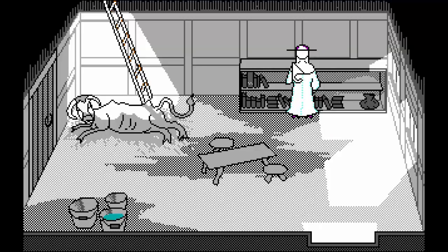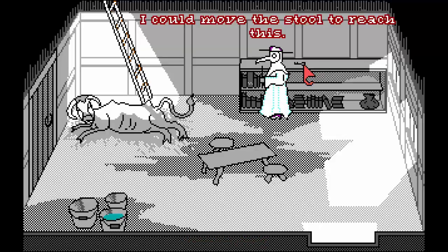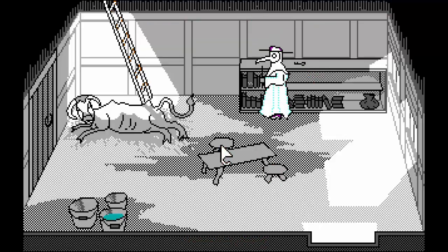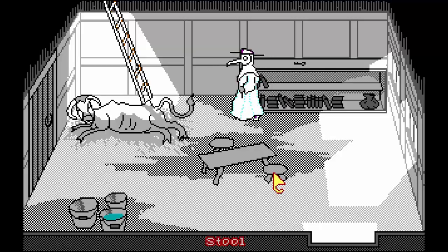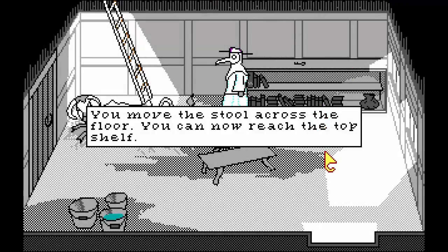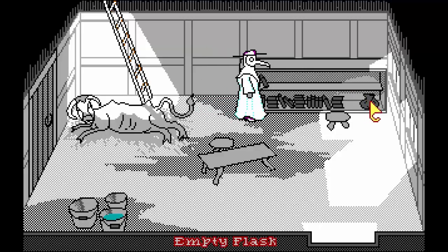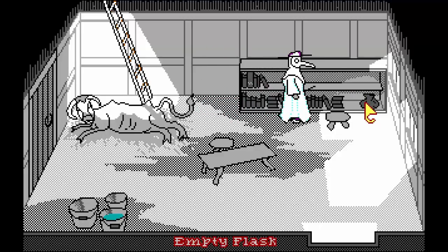It's like right there. Has to be this stool - there you go. You can slide the stool across the floor and you can now reach the top shelf. Let's see what we have: an empty flask. We'll probably put some sort of medicine in there.